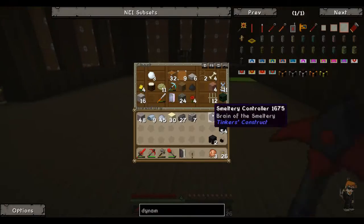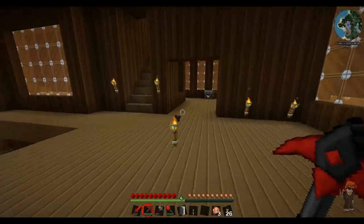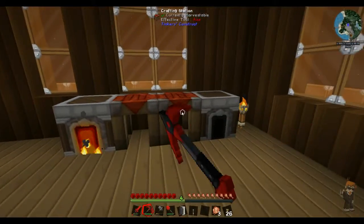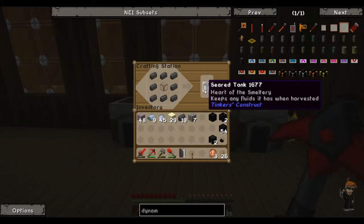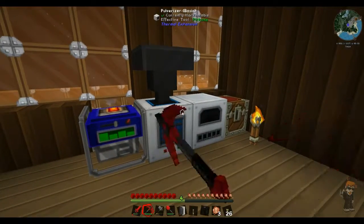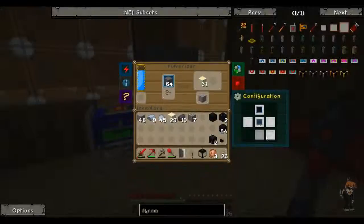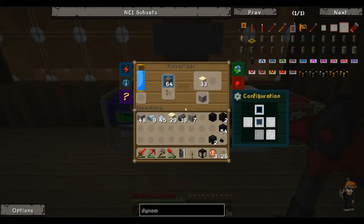Hopefully that will burn - what we need to do is make a bit of glass, and I think that might do it. Hopefully what we're going to do is make pretty much the main things we need - a seared tank. I've got a lot of cobblestone in the pulverizer and I've turned the output off so that way it doesn't turn into glass. I will grind the rest at another time but we are slowly but surely getting there. We've got loads of sand coming and the byproduct is gravel, which is kind of good.